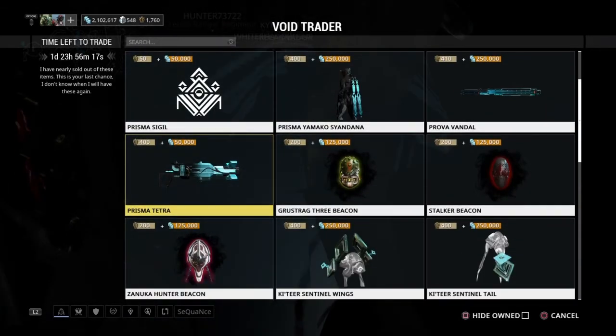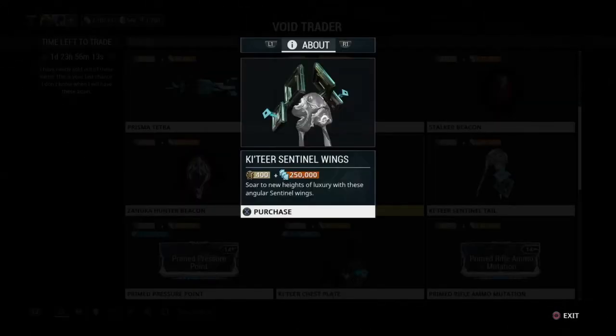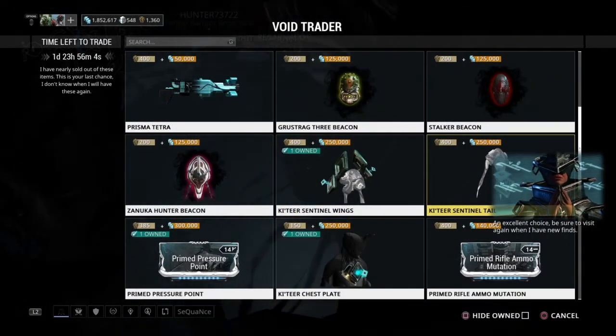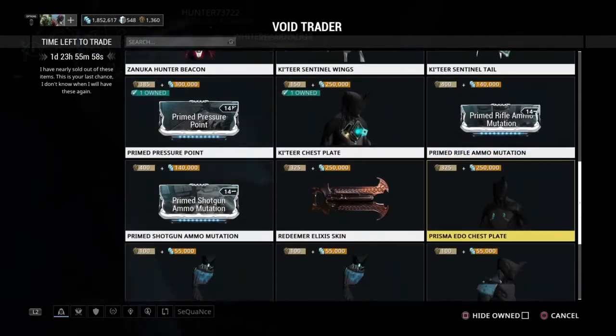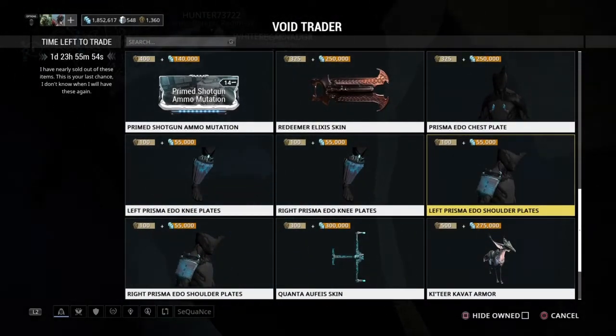There's the Pyra Sugatra, which goes on your weapons, the Yamako Prisma Syandana for your back, and Katyr Sentinel Wings, which shoot out a little hologram from the side. I'm going to pick up those just to check them out. I don't think I'm going to get the tail though — these are pretty expensive for just a little trick for your Sentinel. I did pick up that chestplate because I don't have a cool chestplate and it looks kind of neat.